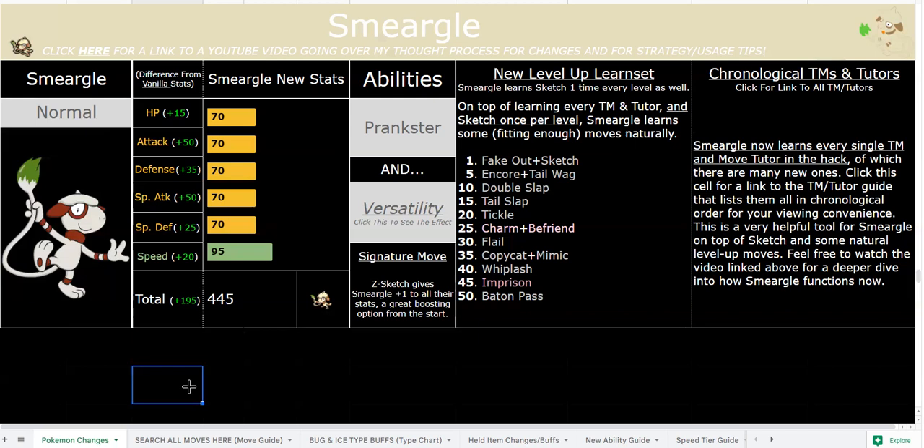Smeargle learns Sketch once per level, guaranteed, which is very good. You can use Z-Sketch for every boss fight if you want — just get plus one to all your stats and use Versatility, spam coverage moves, and sweep. Obviously late game it'll be harder since that plus one Attack with Versatility means you're still strong but not overwhelming.